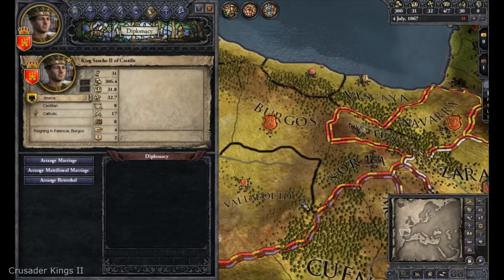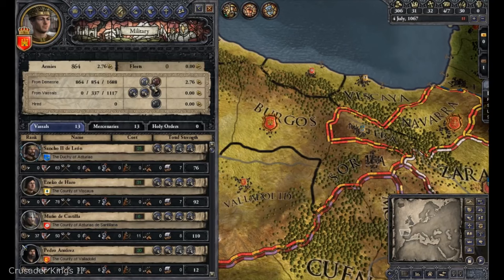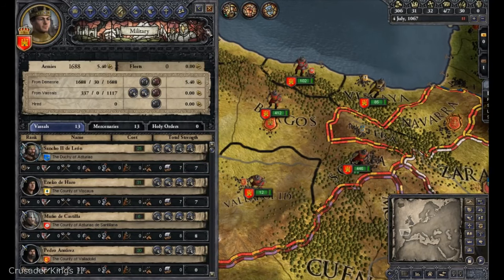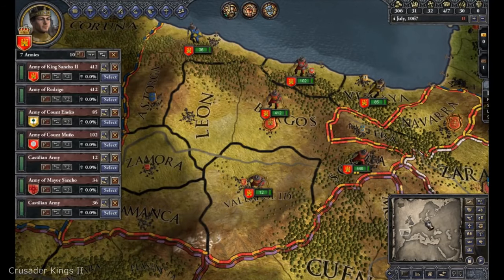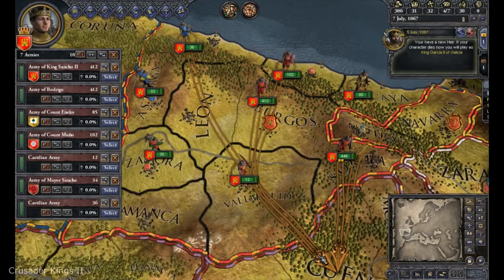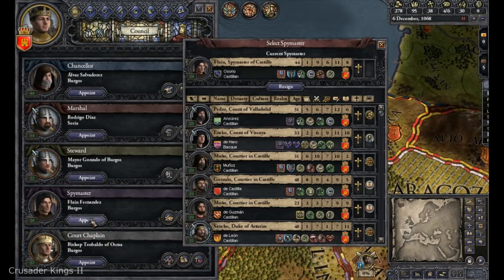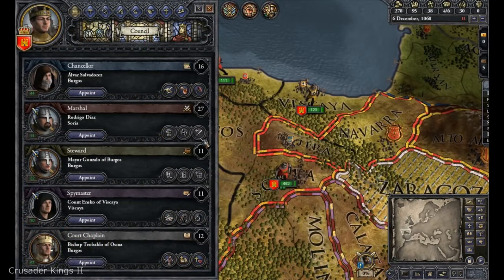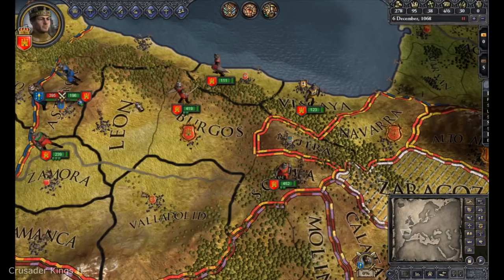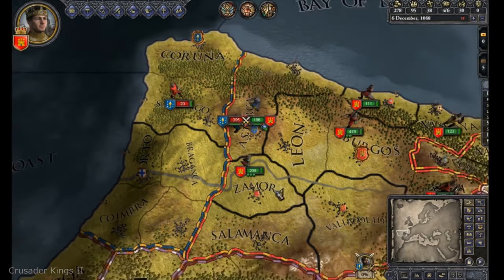Here you will take the role of a ruler and try to make it to the very top of the world's hierarchy by diplomacy, scheming or brute force. For example, you can marry your enemy's daughter and become friends with an otherwise hostile country. Together with your new ally you attack another country, then backstab your new ally and occupy his own country. You'll find gameplay that really makes you feel like a medieval ruler.